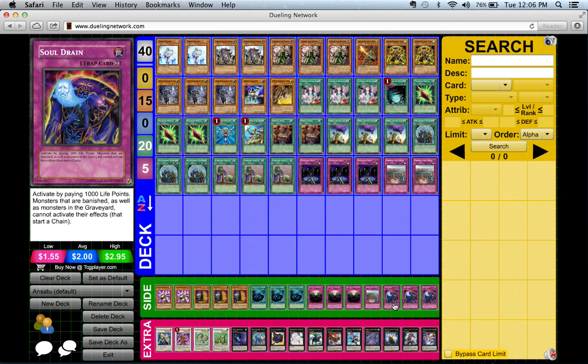I was playing against one of my subscribers running Machina Fortress, and he was using Machina Fortress's graveyard effect to destroy cards after being destroyed in battle, gaining a lot of advantage that way. So I decided to side in Soul Drain, and that really works.